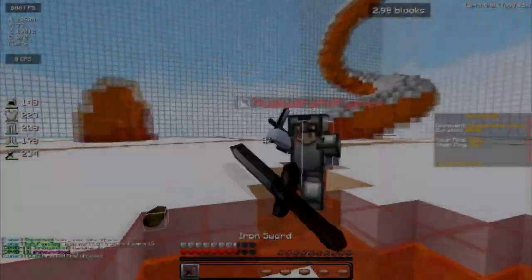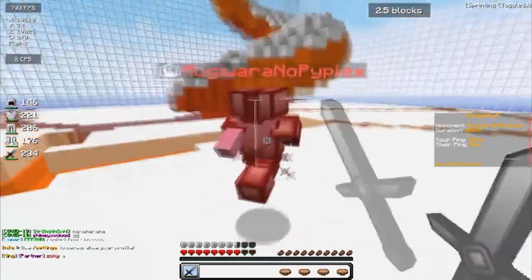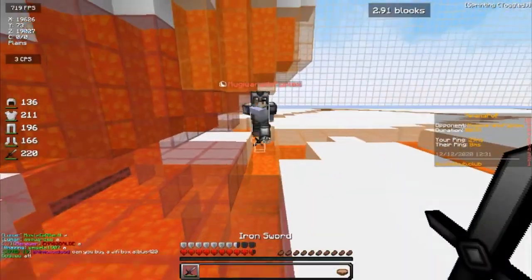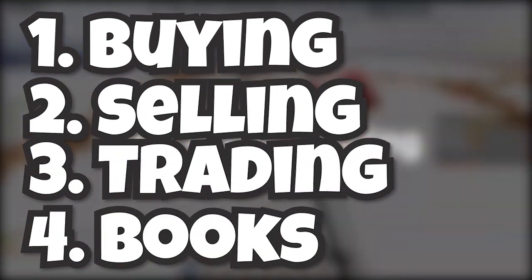Hey, what's up guys, this is Ova here, welcome back to another video. Today we're going to be talking about Shopkeeper — it's a plugin which basically contains a villager, and the villager acts as a shop. We have multiple villagers and multiple shops, about five of them: buying, selling, trading, bookshop, and the final one, admin shop.